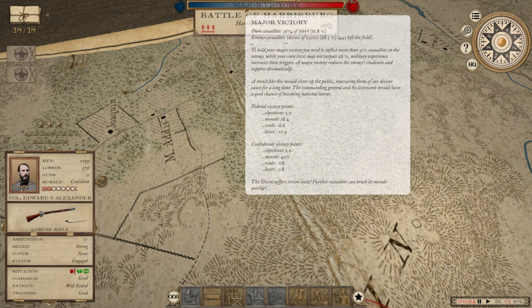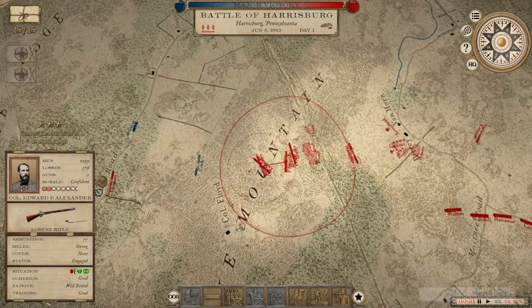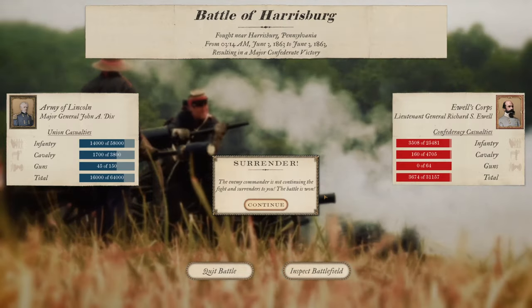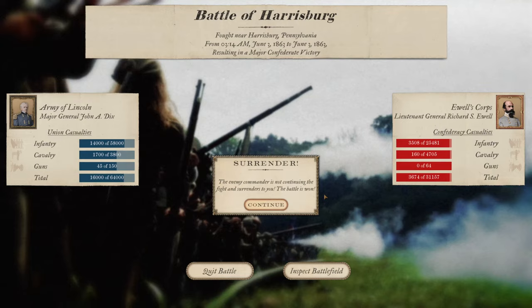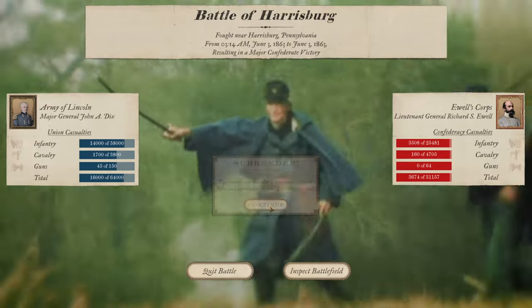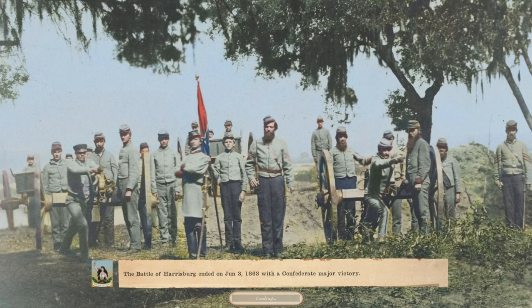16,000 casualties inflicted, 68% — wow, on Union soil. That's huge. This may be the end for the Union this episode. I didn't just defeat him — he surrendered his army. John Dix surrendered his army, or at least the portion on the field against me. What does that mean for the war? He was already at 31 national morale — if he drops below 25, the war ends. He's got to take at least a couple of point hit here, surrendering on Union soil, fighting for a Union state capital.